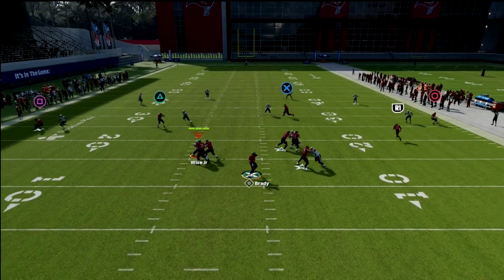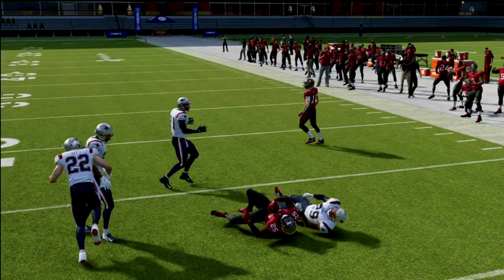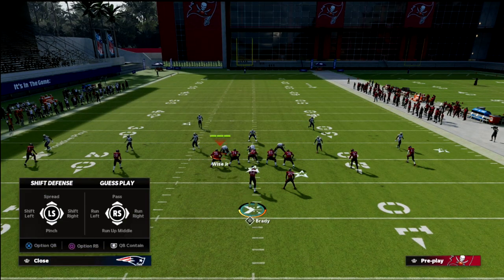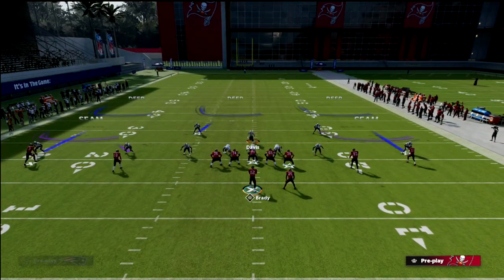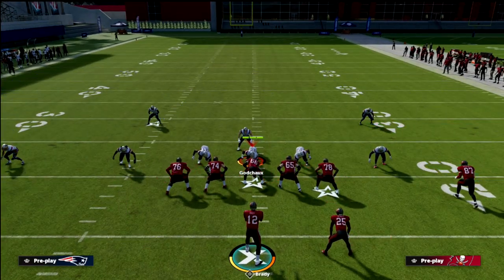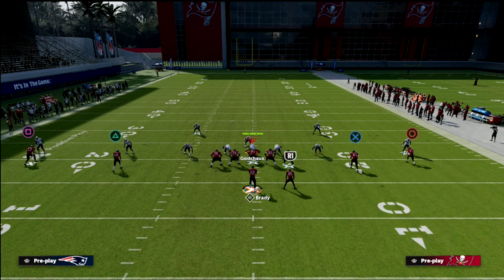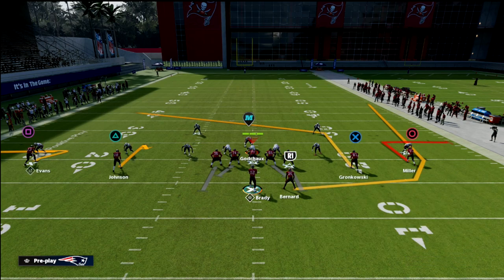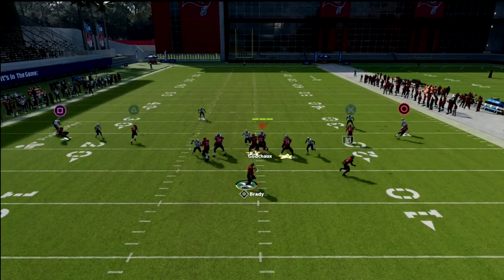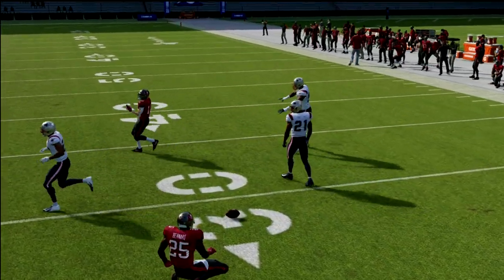What you'll see here is the wheel is going to be wide open to the running back. It's probably the best blitz beater in the game. If they want to blitz you out of Mike Blitz 3 — which a lot of people will try to send pressure against spread because you don't have great pass protection — if the linebacker goes to the left at the snap of the ball, you're going to have this wheel wide open over here. I needed to lowball that — let me show you that again.